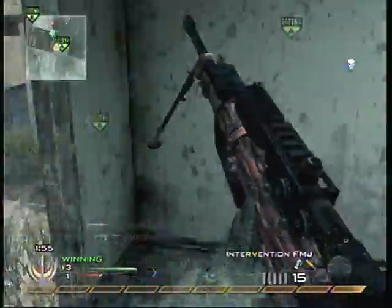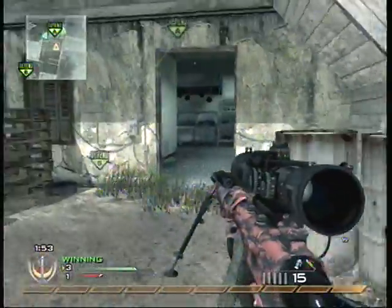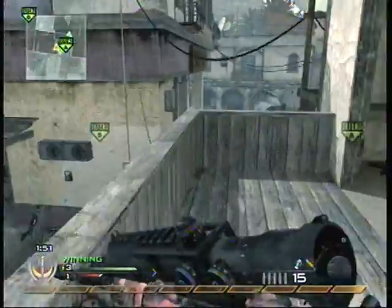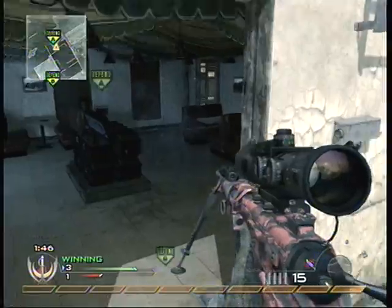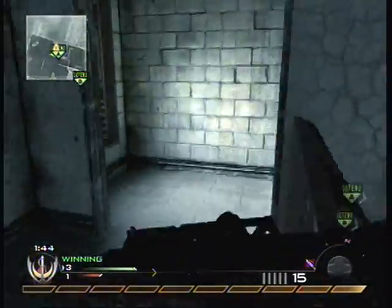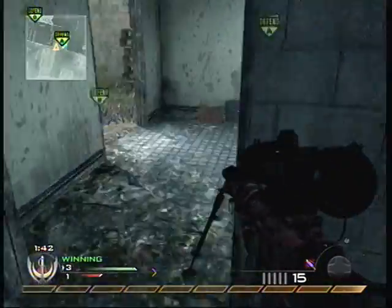I feel like the Intervention, at least if not the Barrett as well, should be a one-hit kill, because these hit markers in this game frustrate the hell out of me and make me not want to play.